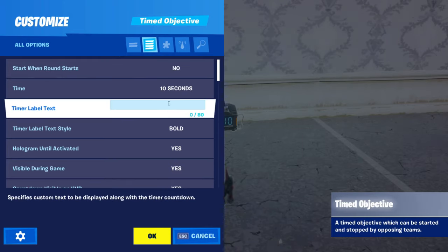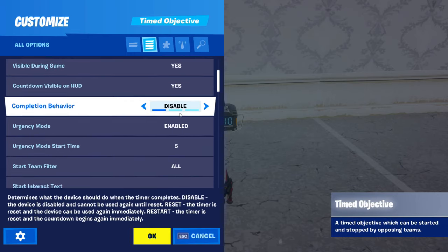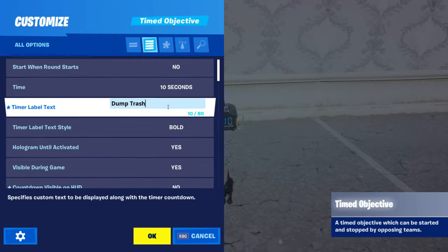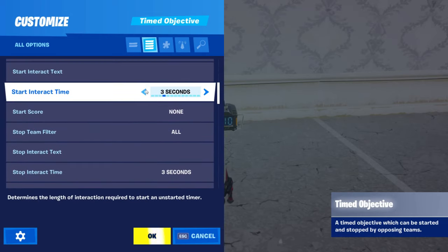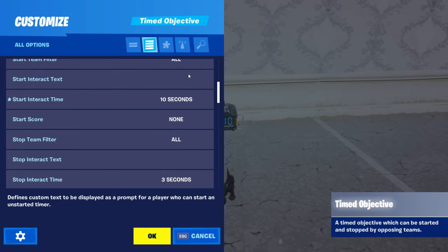Once you've got that set up, you're going to want to come to the channels-only section and make it so when complete, transmit on channel one. And that's really it basically. But if you want, you can give it names — so you could say something like 'dump trash.' You're going to want to turn off the countdown visible on HUD. There's a timer — the start interact time — this is the one you're going to want to change, along with the start interact text.